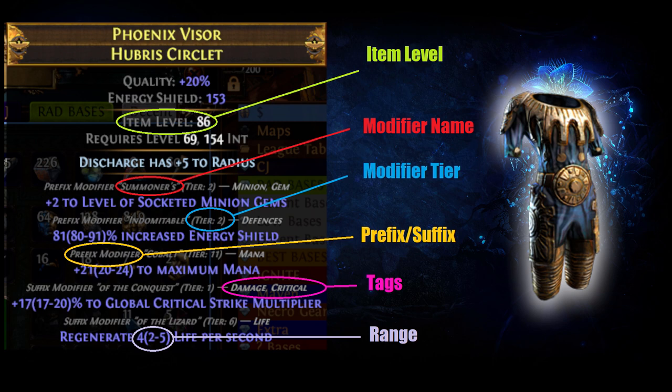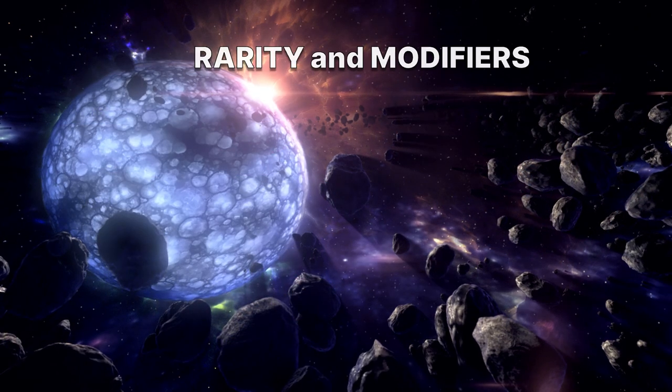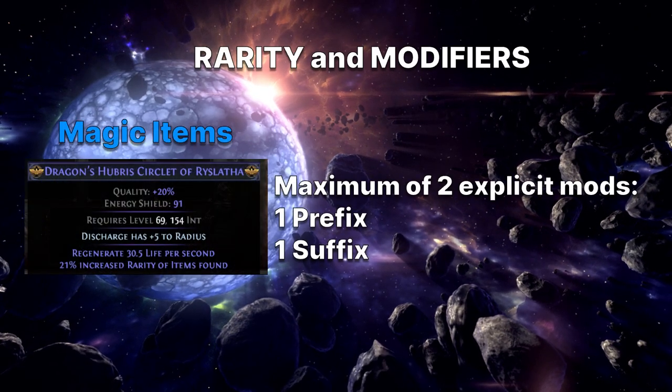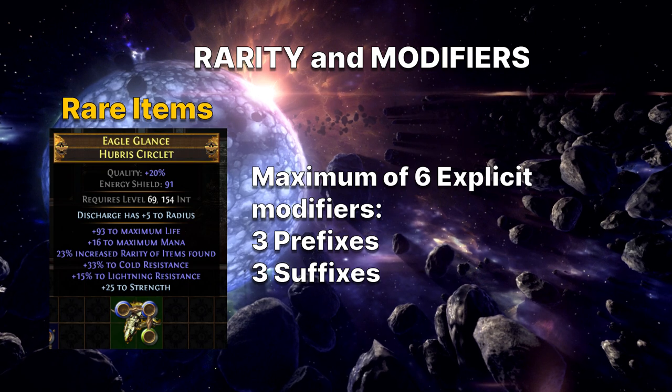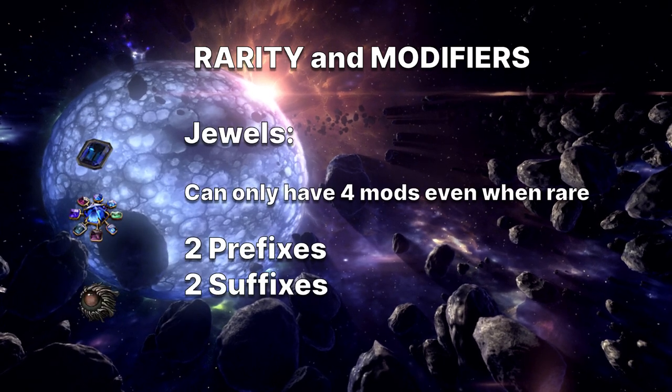And don't worry, I will go over what all of those words mean. But first — magic items can have up to two mods, one prefix and one suffix. Rare items can have up to six mods, three prefixes and three suffixes. However, jewels, even when rare, can only have four mods, two prefixes and two suffixes.